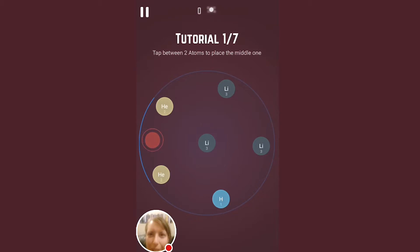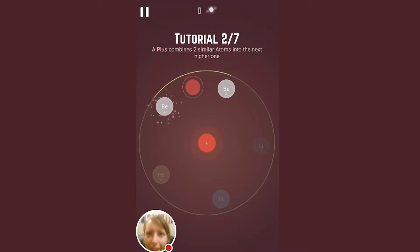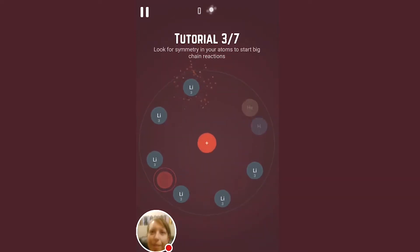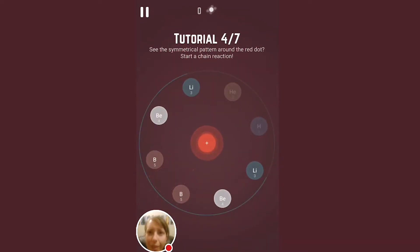Let's see the tutorial for this game. Tap between two atoms to place the middle one. That makes sense. Plus combines two similar atoms into the next higher one. Right, that makes sense. Look for symmetry in your atoms to start big chain reactions. Right. See the symmetrical pattern around the red dot? Yes, I do.